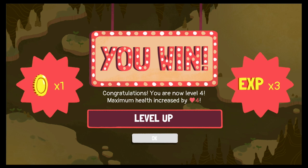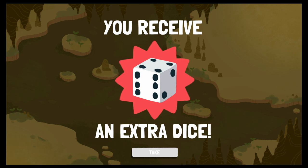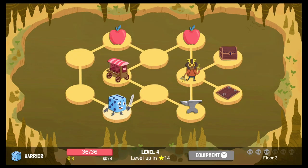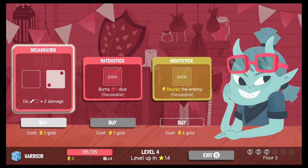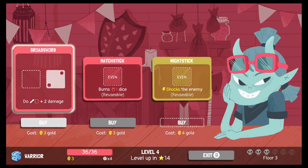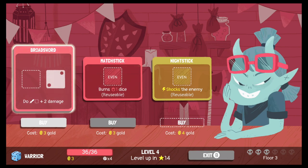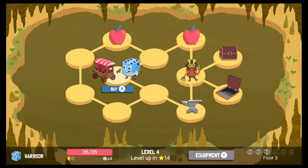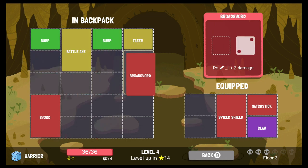Congratulations, you are now Level 4! We received an extra dice! We're fully healed so we don't need that apple. Let's check out the shop — broadsword does sword damage plus 2, another matchstick, and a nightstick but I can't afford it. Maybe I buy the broadsword? I have 3 gold — it's better than my regular sword. Let's go ahead and buy it and switch out our regular sword for the broadsword.